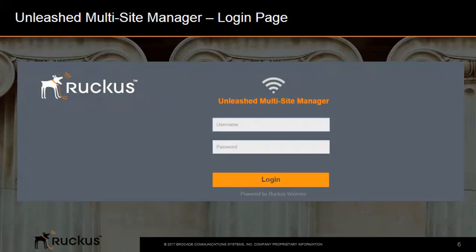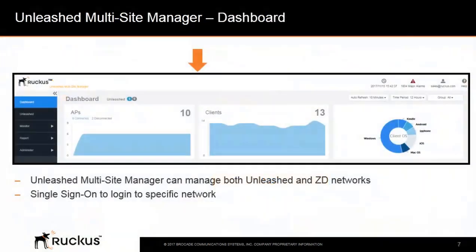Once the Unleashed Multi-Site Manager software is installed, you'll launch a browser and log in with your username and password. One of the key advantages of the Unleashed Multi-Site Manager is that it is single sign-on. Once you log into the Unleashed Multi-Site Manager, you can get into any of the Unleashed or Zone Director networks just by clicking on that network. This is where port forwarding needs to be configured properly on the firewalls, and when done properly, you don't have to log in again on each Unleashed network.